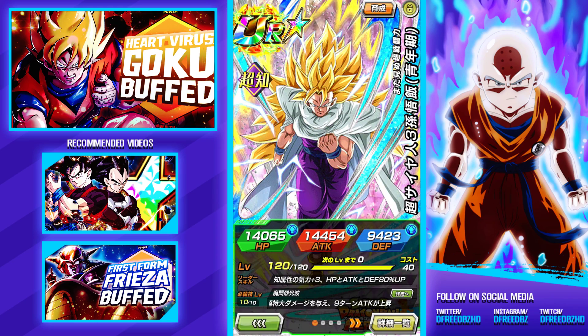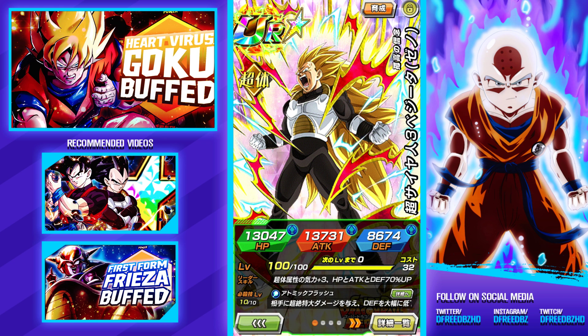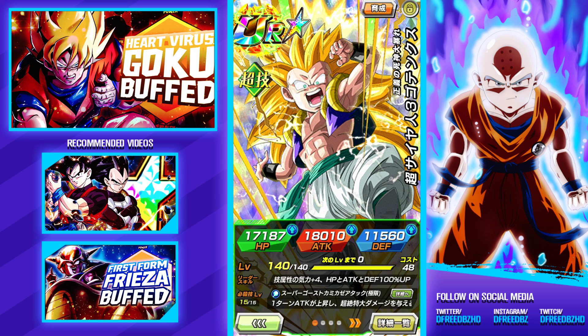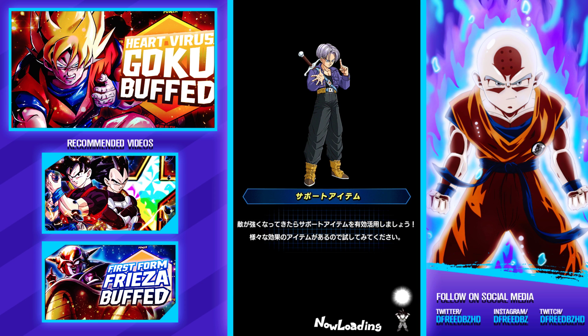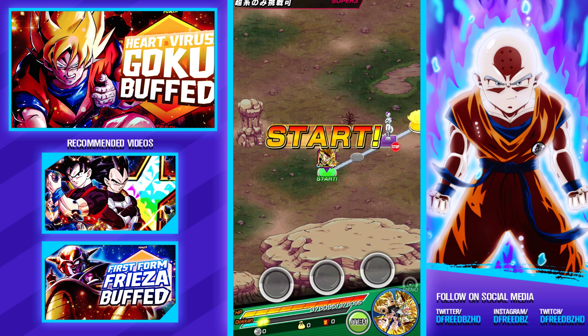We do have Trunks' Awakening and Gohan's Awakening as well, alongside the Zeno Goku and Vegeta cards. They don't awaken as of now, but are still quite good. They're going to be really good when they actually do. We also have the EZA Gotenks as well, so we're going to go ahead and see if we can get that W, which we should, but it'll be interesting.